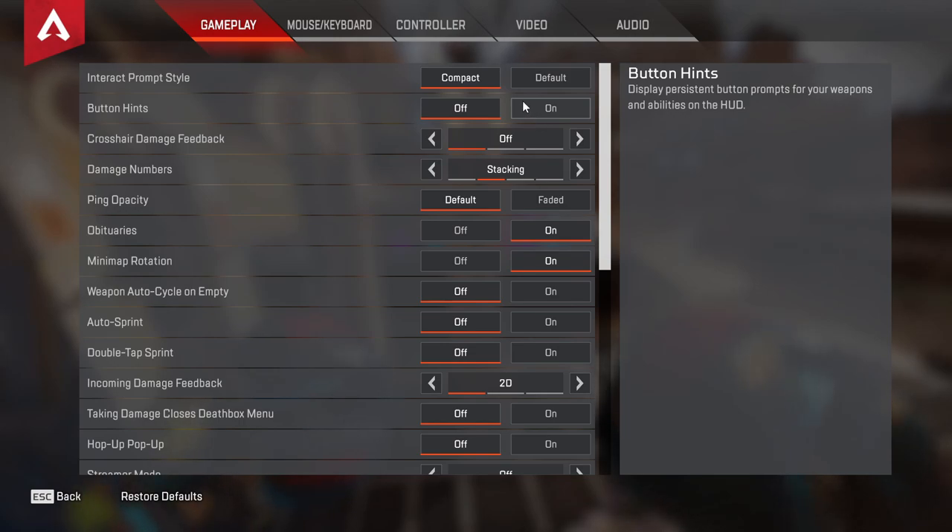Button hints — if you're new to the game and don't know your binds very well, leave this on if it helps you. But if you are more experienced, you want to turn this off because it just eliminates some clutter on screen.